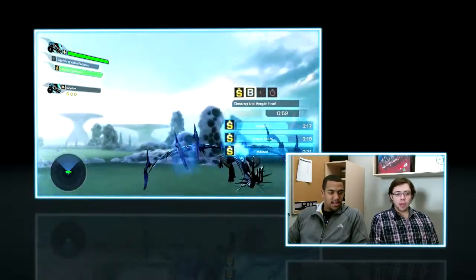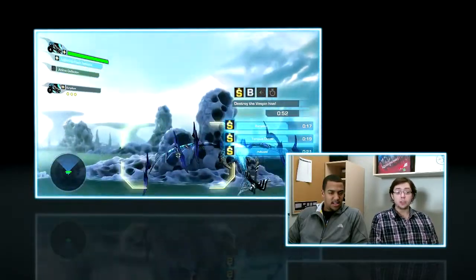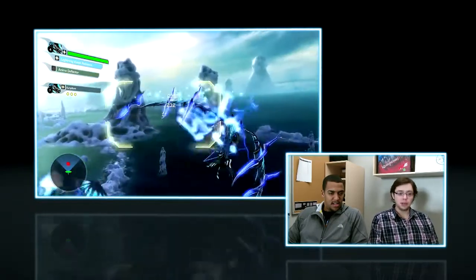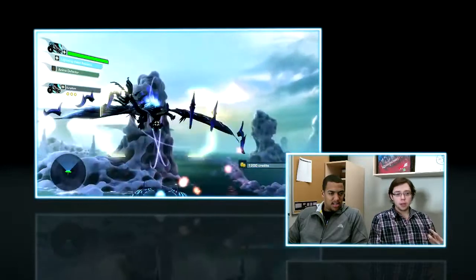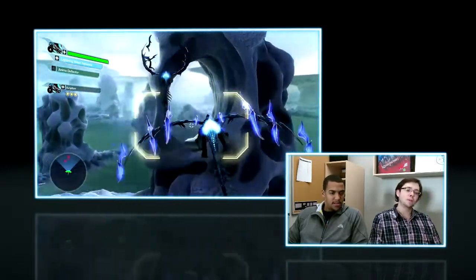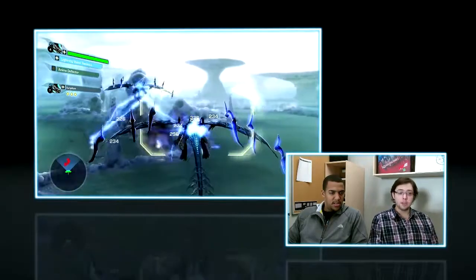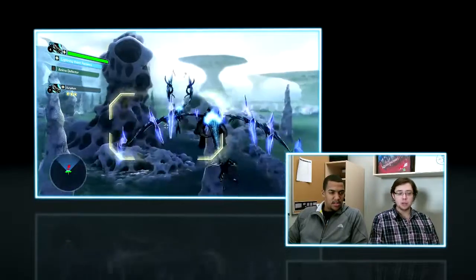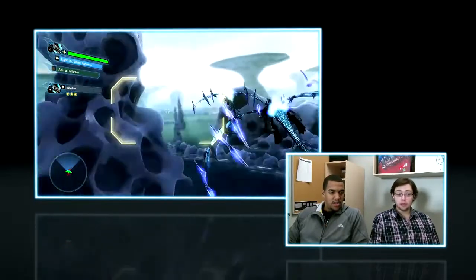The reason I bring my Silver Tail is because most of the enemies here are Vespin — they're fire creatures. We have an elemental system in the game which makes Lightning do more damage to fire creatures, so I get a bonus, which means I kill them faster. And the faster you kill an enemy, the more points you get for doing it. So it's all about speed and accuracy when you want to get that high score.